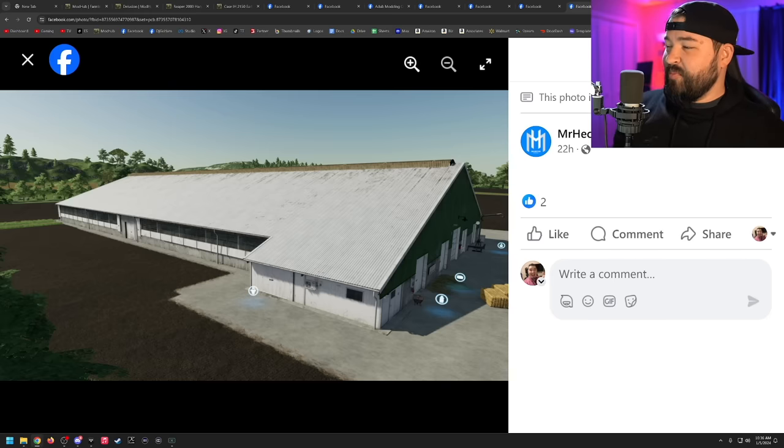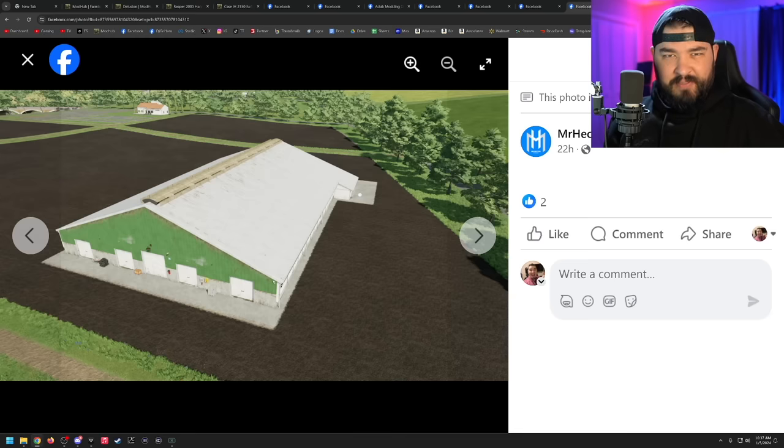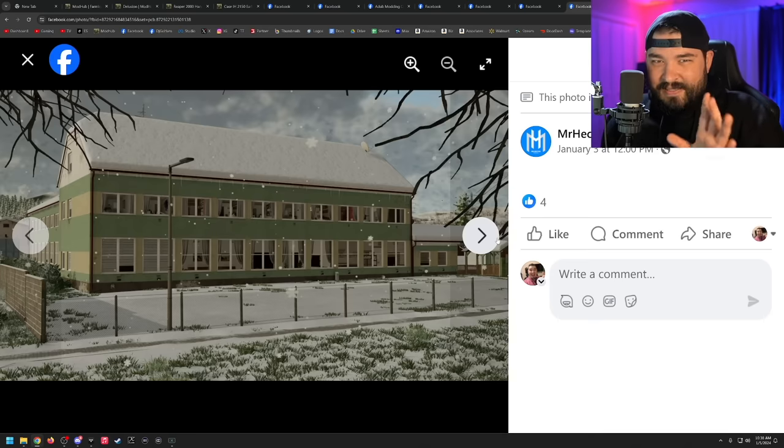We've also got a recent update from Mr. Hector Mods for Carpathian Countryside — this is for all platforms, version 1.1, and no new game save is required. There's also an update 1.2 for the Lizard Cow Barn standalone placeable mod for maps on all platforms, added to both the PC-only version and the crossplay version. He submitted this to mod hub over the holiday break, so it might be a little while before we see it. Manure system has been added to the PC-only version, and he's also adding icicles to the map — looks really cool.